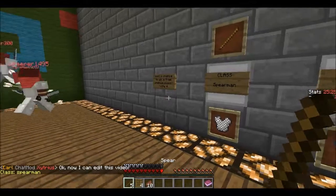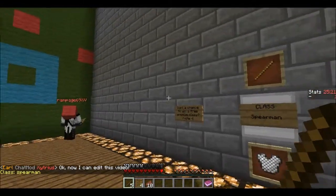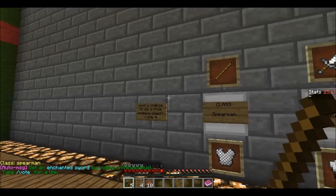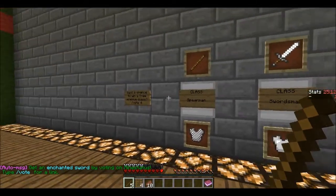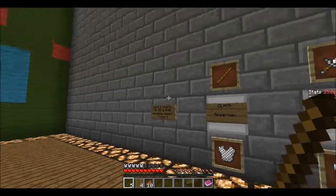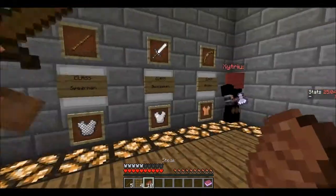There are classes: there's a spearman, which has a spear, and if you right-click, you shoot like an arrow — it's an arrow animation but it does more damage. The problem is your hunger goes down every time you do that, and you need full hunger to throw, so you need to eat your meat or steak.